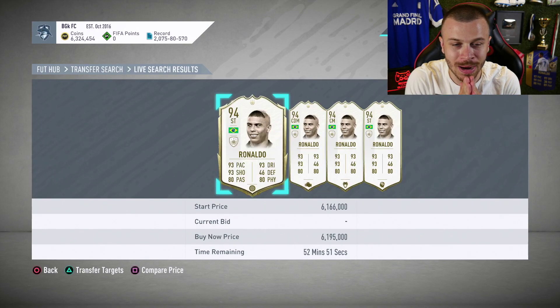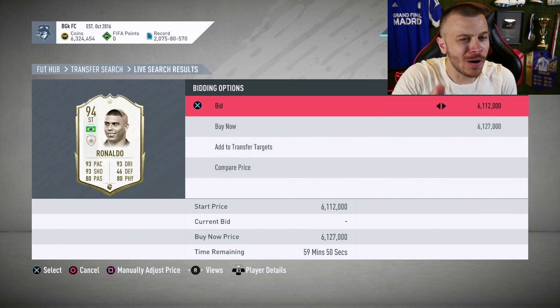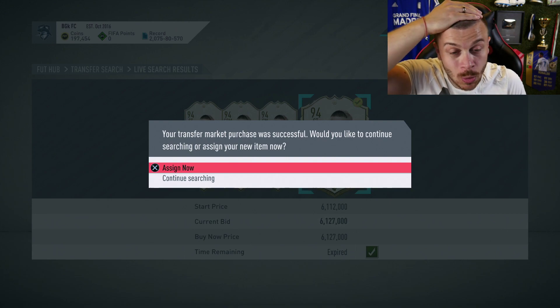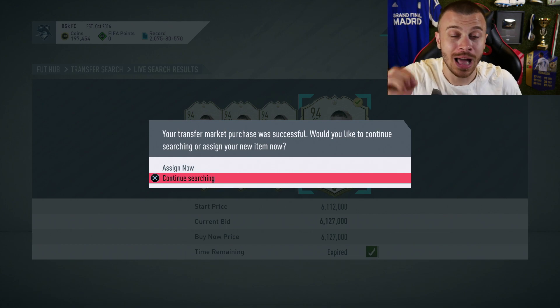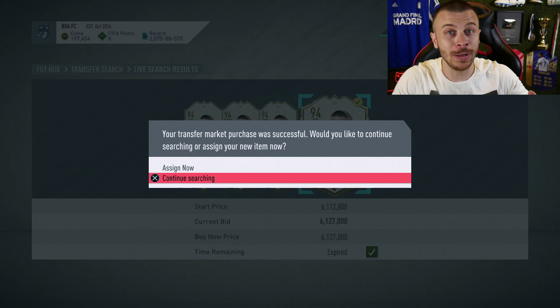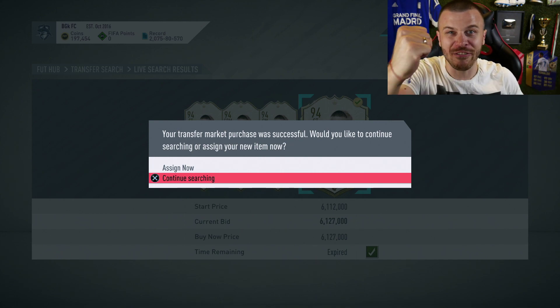It's Saturday morning and it's time for special upgrades. Today is a very special day because I just bought probably the best player I've ever used in FIFA 20 Ultimate Team on my RTG account. I'm talking about the one and only R9 94-rated. I paid 6.1 million for that incredible card and honestly, I cannot wait to try him out in FUT Champions.